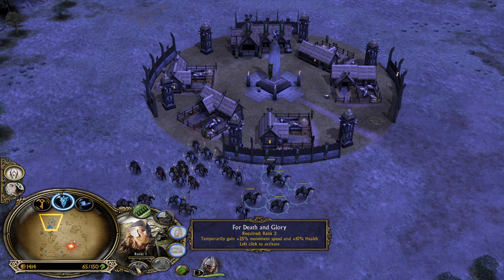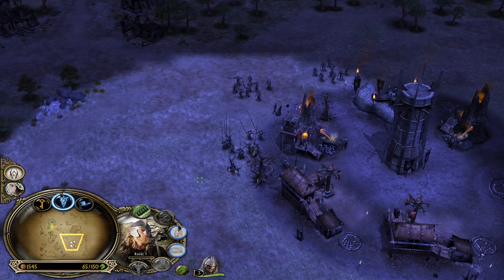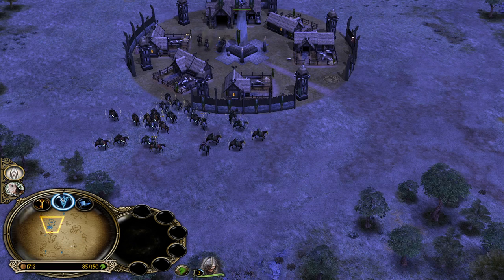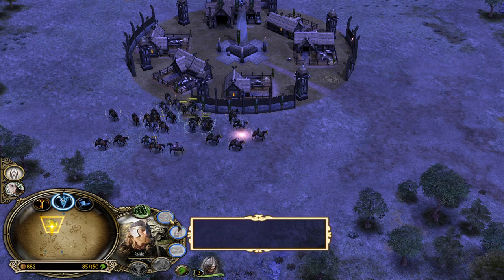25% movement speed, 10% health. The best counter would be a flyer - like, for example, a Nazgul, the Witch King. Normally, even though the Witch King here in this mod isn't able to fly on the Fell Beast, you know what I'm trying to say.